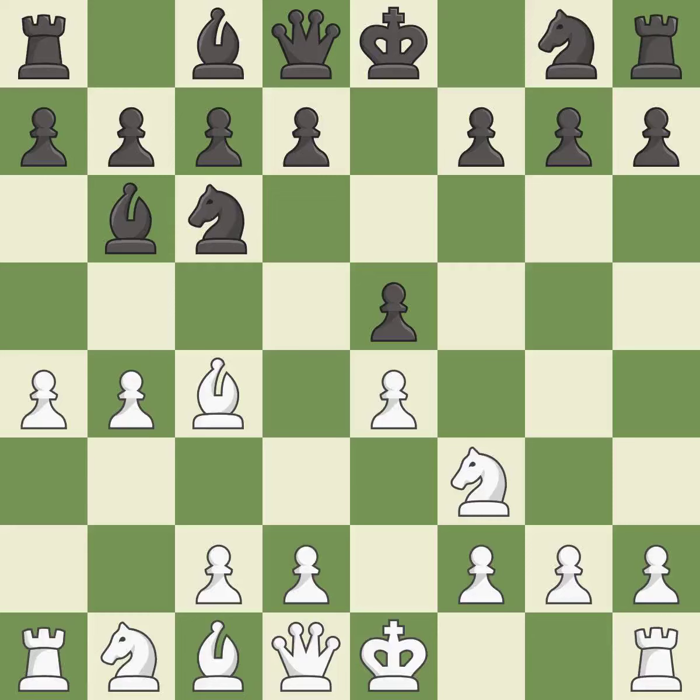a4 gains space on the queenside and threatens to trap the bishop. a6 frees a7 for Black's bishop and renders b5 from White harmless. This defends a pawn that was under attack and had no defenders.